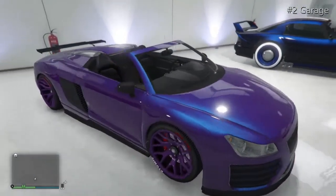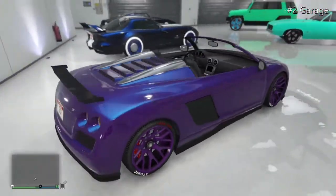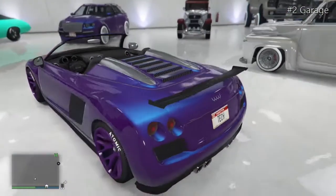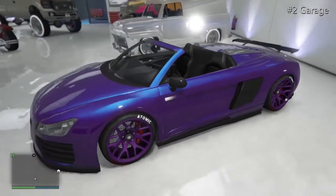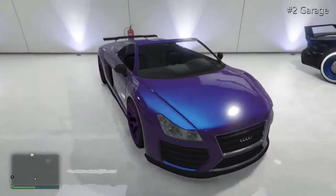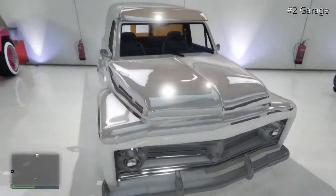Moving on to the 9F Cabrio — purple oil colour with some sport rims, and a North Yankton plate. I wouldn't normally recommend it but I bought it anyway. It's a really nice car, and with the roof down it sums it all up — best thing you can do.